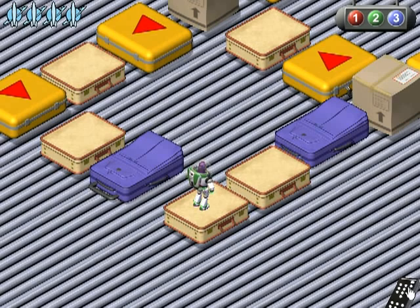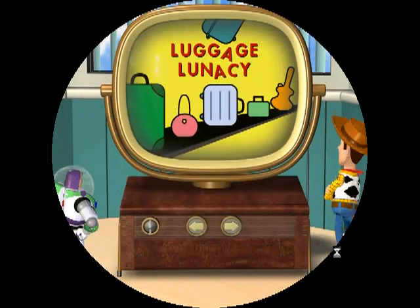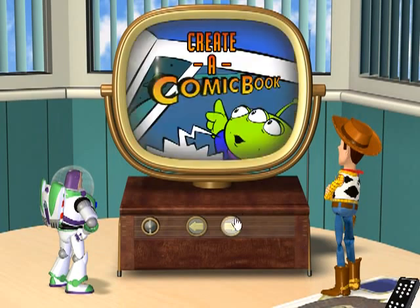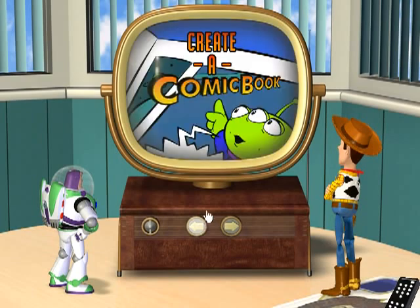Let's see what else there is. That's all the games. The only two things left are: they create a comic book, and Woody's Printing Press. I'm not going to show the printing press because I can't show what I printed out. But you can print out postcards, stamps, pictures and all kinds of stuff using the printing press. I will show you the Create a Comic Book feature.